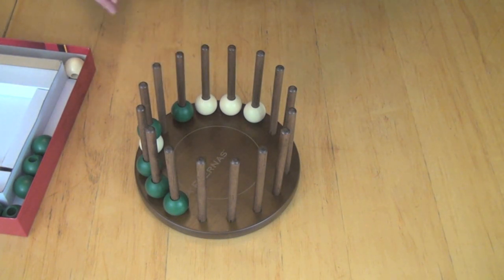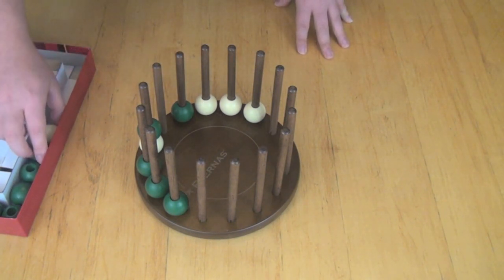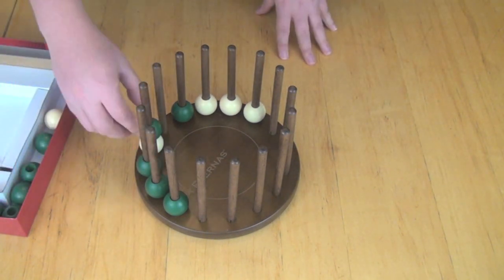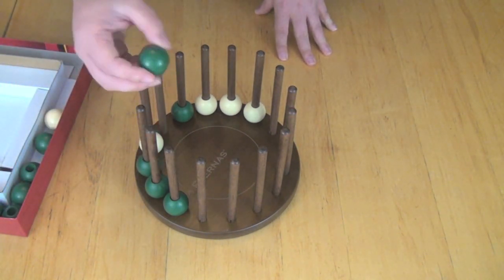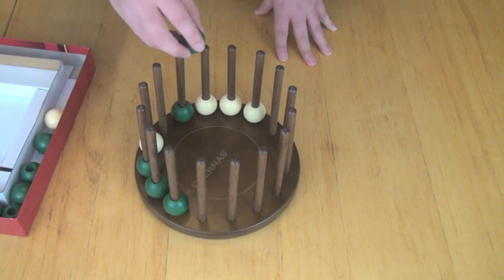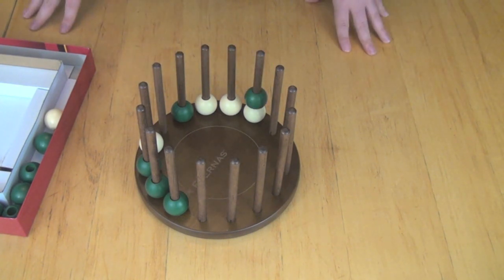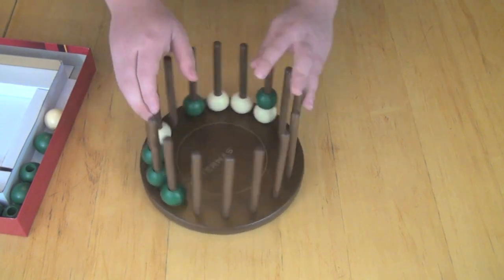If you run out of pieces before someone wins, you're going to start taking pieces from the top of the rows. For example, if this were all full up with all of your pieces, you would be able to take one piece off the top of a row and move it to one of the other areas — essentially removing one and replacing it — until one player manages to get four in a row. Once they do so, that player is immediately the winner and has won Eternus.